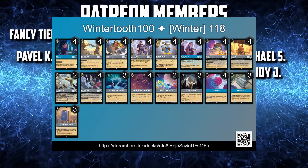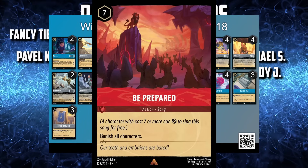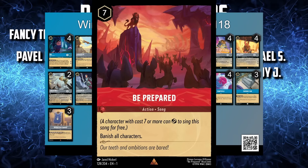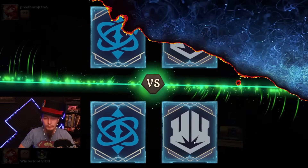The only problem card you need to be cautious of is 'Be Prepared.' It doesn't do damage and it doesn't target anything — that one card will clear the board with ease. So if you know you're playing against Ruby, be wary of turn 7. With that all being said, let's jump in and see if we can't win a few.